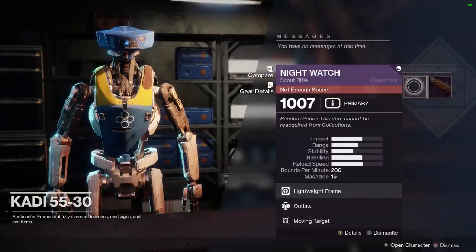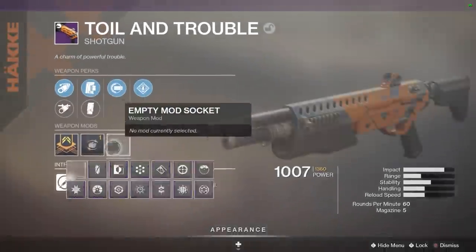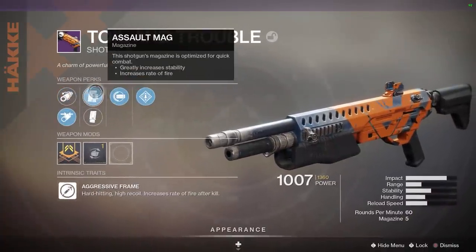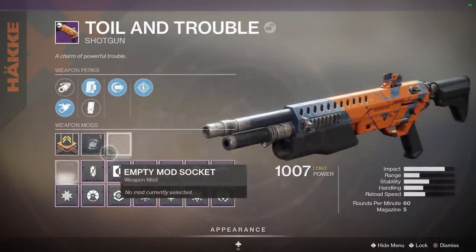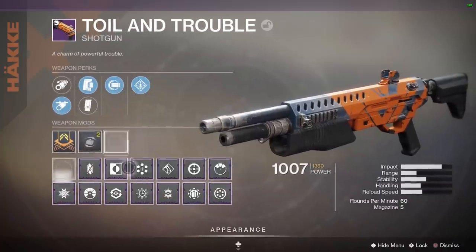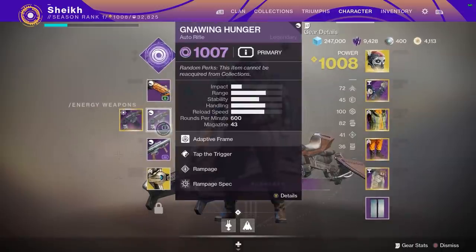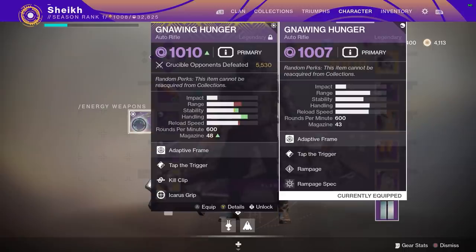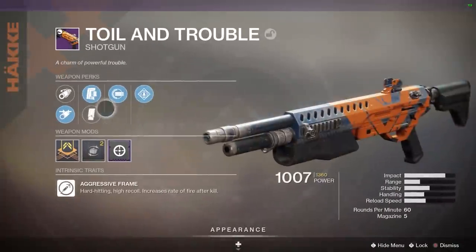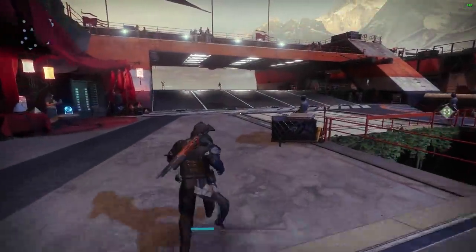To round out the video, I thought we'd go into Rumble using a selection of the weapons we got. This Toil and Trouble could be kind of interesting - full choke, assault mag, full auto, rampage - this thing could be kind of nasty actually. We're going to jump in with Annoying Hunger, but not the one I normally use - a different one with tap the trigger, rampage, rampage spec, accurized rounds. And Toil and Trouble - vanguard shotgun, assault mag, full auto, rampage, full choke. Let's get right into the gameplay.